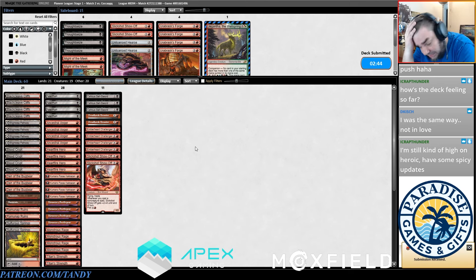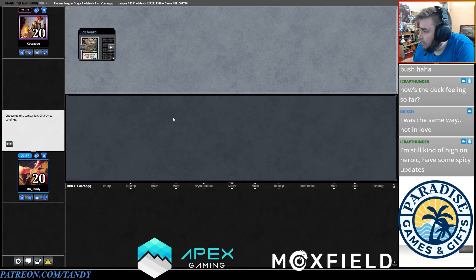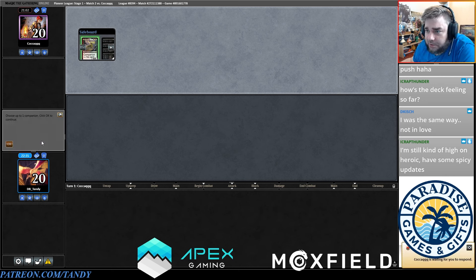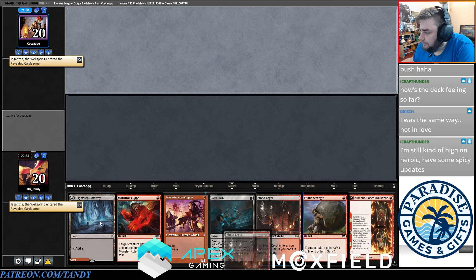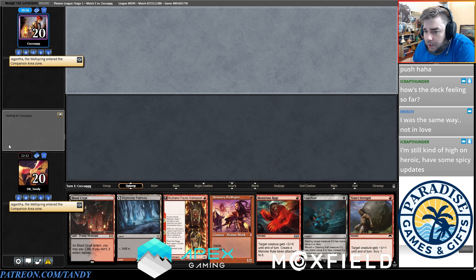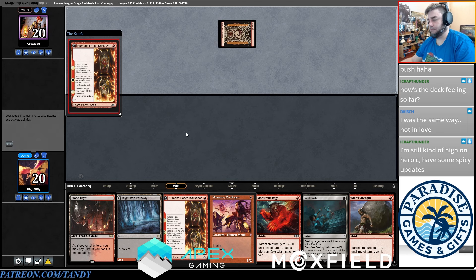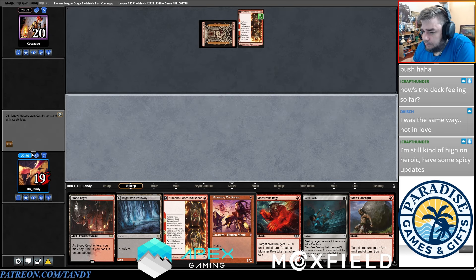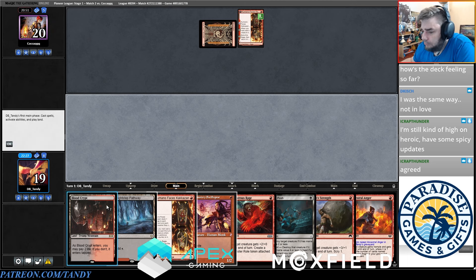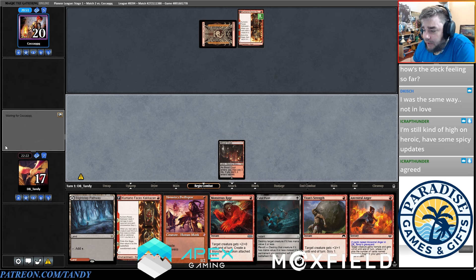We're only in match two — we lost to Niv in round one where they just had a bunch of Lightning Helixes every game, and we missed our second land drop once. I'm still kind of high on Heroic — I think both the Heroic mice should probably be in the list, I just don't know that it's necessary to play white. The white cards don't seem as good as the red cards, but it's a very similar deck to the Sellsword build.